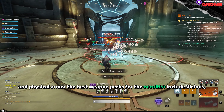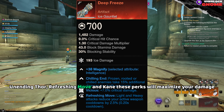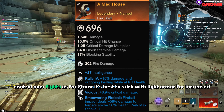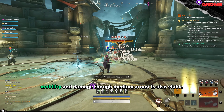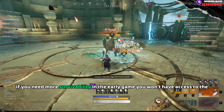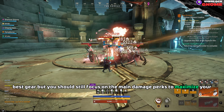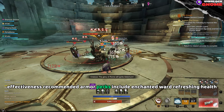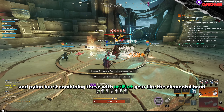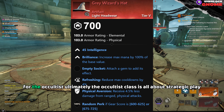The best weapon perks for the Occultus include Vicious, Enchanted, Empowering Fireball or Meteor Shower, Unending Thaw, Refreshing Move, and Keen. These perks will maximize your damage output and provide more control over fights. As for armor, it's best to stick with light armor for increased mobility and damage, though medium armor is also viable if you need more survivability. In the early game you won't have access to the best gear, but you should still focus on the main damage perks. Recommended armor perks include Enchanted Ward, Refreshing Health, and Pylon Burst. Combining these with artifact gear like the Elemental Band matched with the Nimble Coat or the Grey Wizard's Hat can create a powerful build for the Occultus.